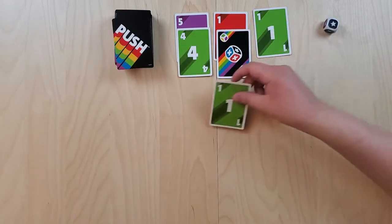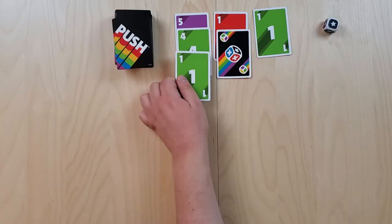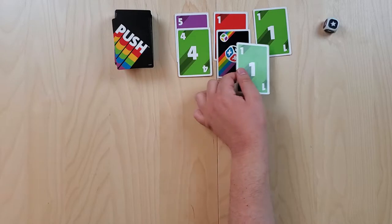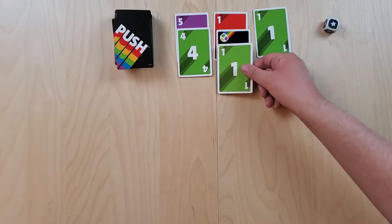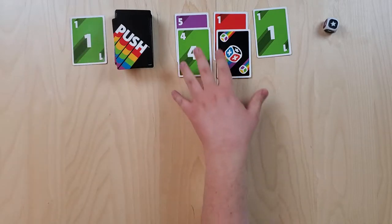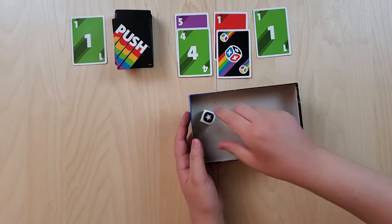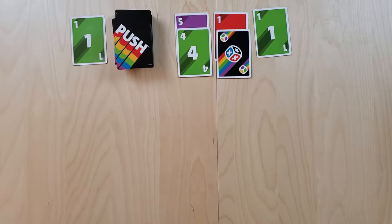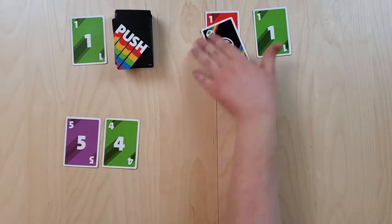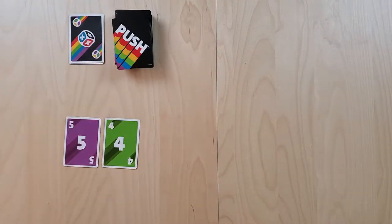If I can't place a card — for example it matches color or number with all existing stacks — at that point I would bust. If I bust, I discard that card, I don't get to grab any of the stacks, and I roll the die — if I roll the color I had, I would have to lose those cards. Then my opponents begin taking one stack each. Busting hurts; having to roll this die is not great, especially when you have lots of cards.